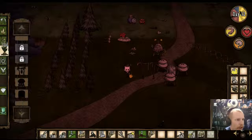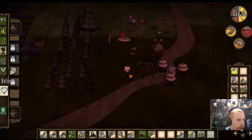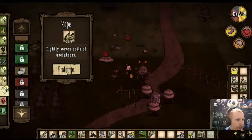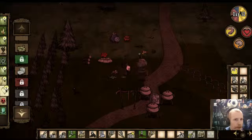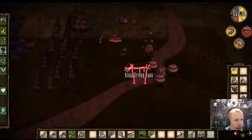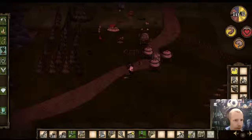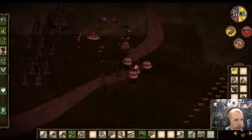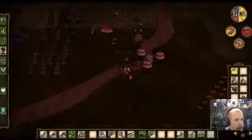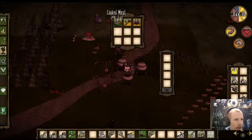I'm going to put down this rope — I'll refine two more rope. The prototype is getting us some sanity recovery. We can dry off those, and we should make ourselves some more meatballs.